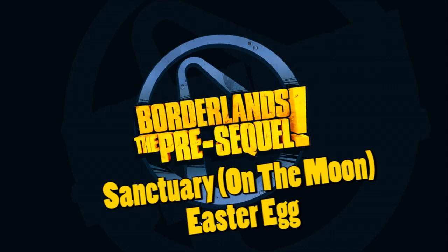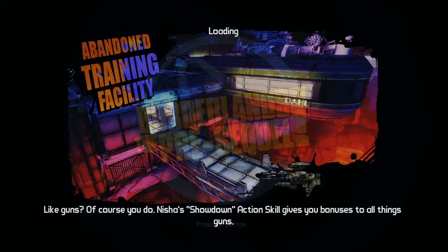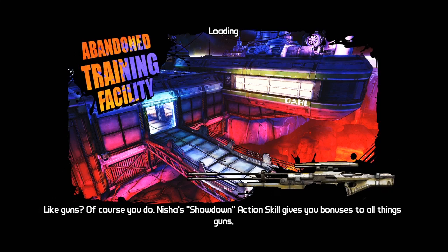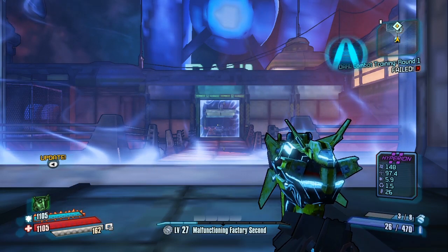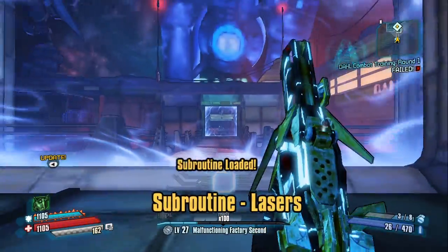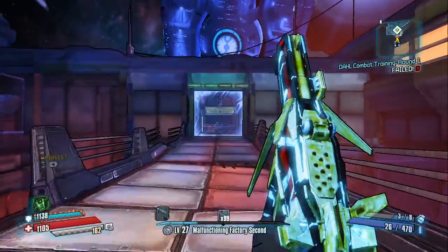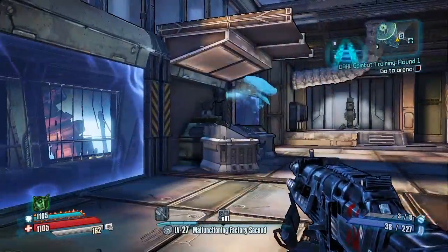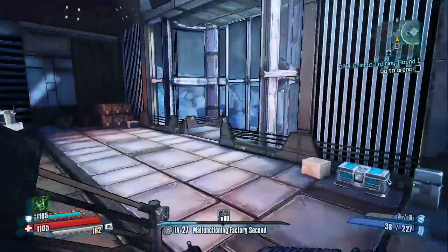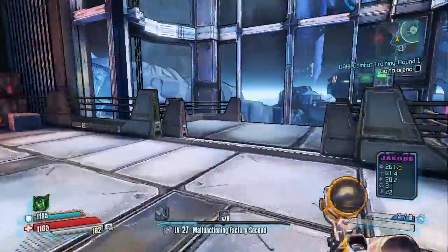What's up guys, it's Chicken Co from Achievement Hunter doing more Borderlands Pre-Sequel easter eggs. This is Sanctuary on the Moon - a really interesting one. You're going to want to go to the abandoned training facility, which you can only get to in the Shock Drop Slaughter Pit DLC. It comes with the game, attached to Outlands Canyon, right next to the NBA Jam easter egg that we did.